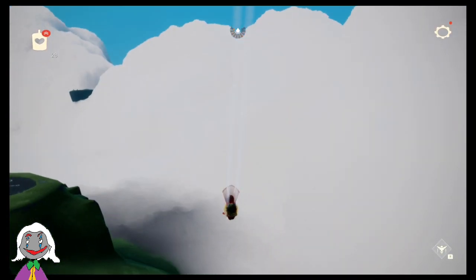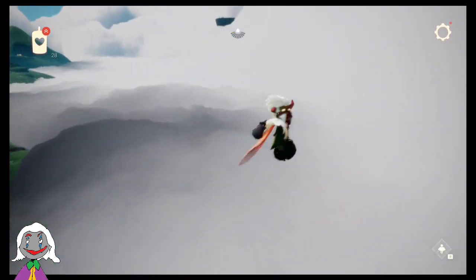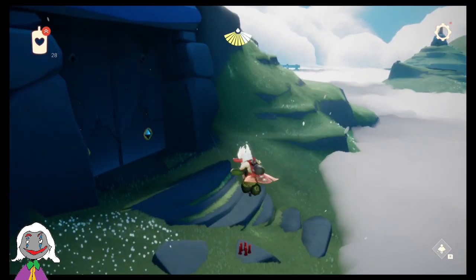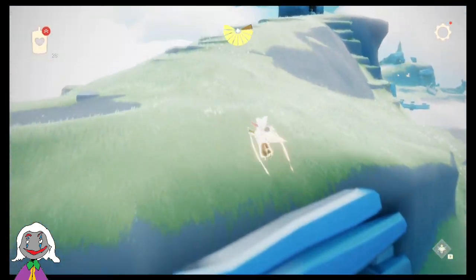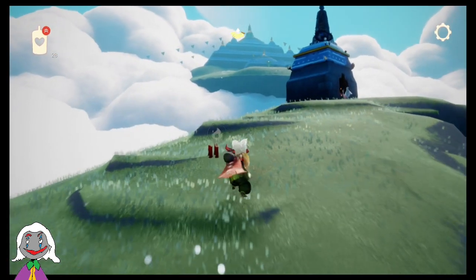Then you want to fly down to the right. You can even recharge your wax — or your stamina — in the clouds, if it lets me. There we go. And you get some wax in front of this door here, then you fly up and get this bit of wax.